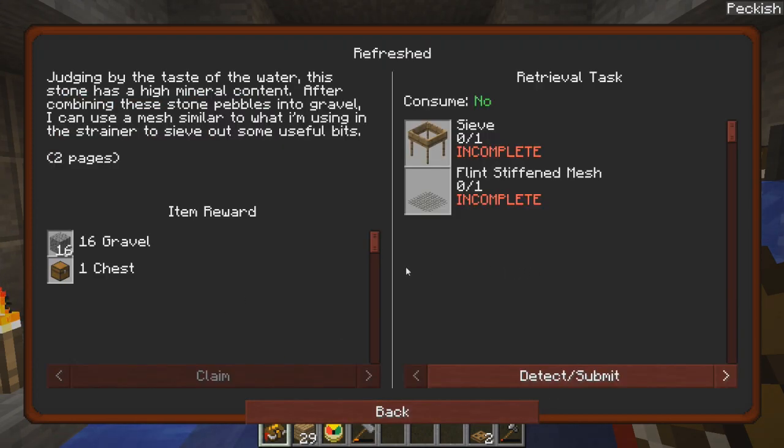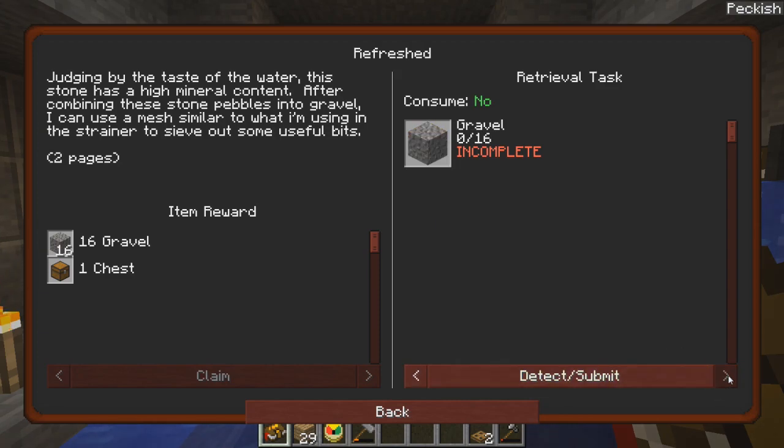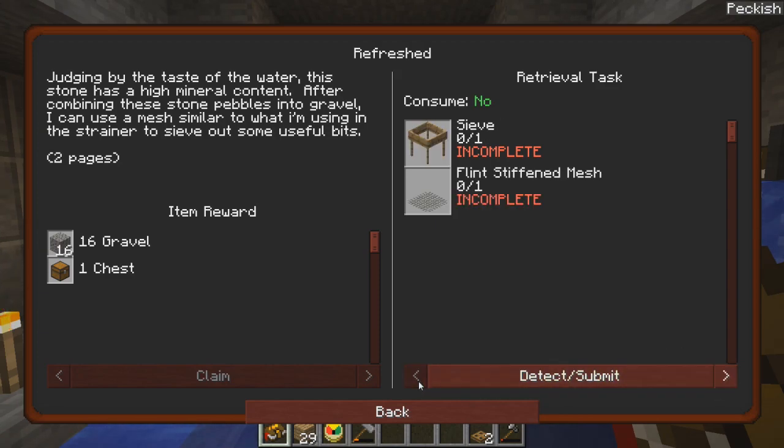Refreshed. Judging by the taste of the water, this stone has a high mineral content. After combining these stone pebbles into gravel, I can use a mesh similar to what I'm using in the strainer to sieve out some useful bits. Two pages — I don't get it. Oh, it's showing me that there's two things I have to accomplish, I think is what that's saying.